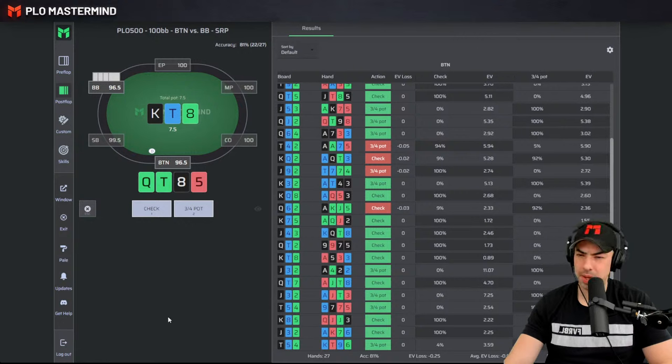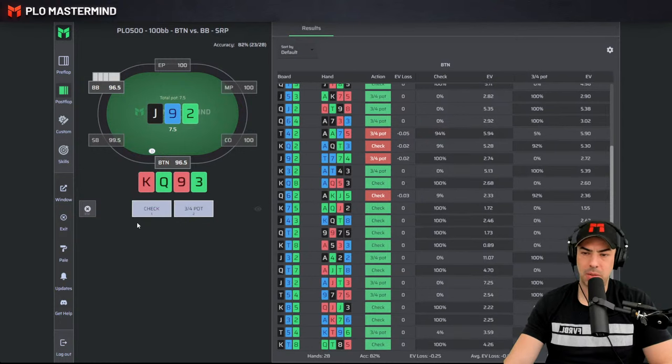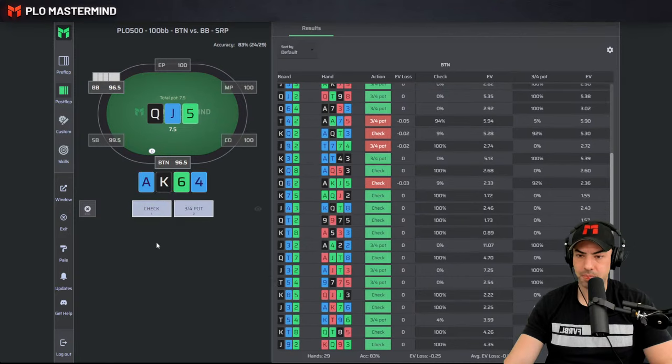Betting is the correct option — EV differences are relatively small but betting is right. Bottom two pair, not much backup — just check back. King-Queen-9-3 — middle pair, not gutter, I have backdoor hearts which means we don't have a backdoor flush draw. We're going to get called more often, raised more often, improve less often — I want to see a free card. Ace-King-6-4 — nut gut shot, no pair blocker, 6-4 wraps around the 5, 10 to the nuts. We don't really block check-raising ranges like 10-9-8 combos with queen or jack, or pocket queens, pocket jacks — I prefer the free card.